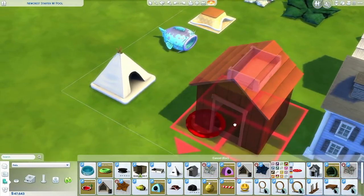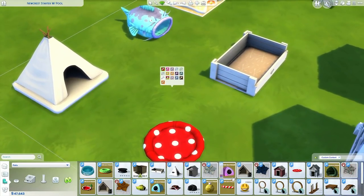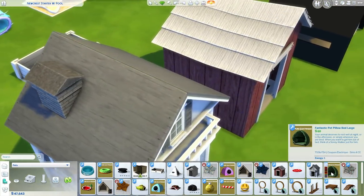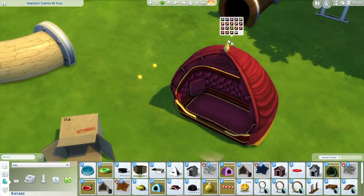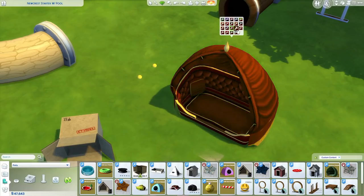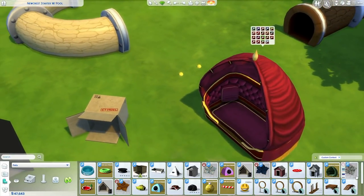Then we've got this really cute polka dot bed. It comes in a whole bunch of different colors — I really like this one. And that's another conversion from The Sims 3. We've got this really royal looking pet bed, super fancy. It just kind of reminds me of Persian cats for some reason.